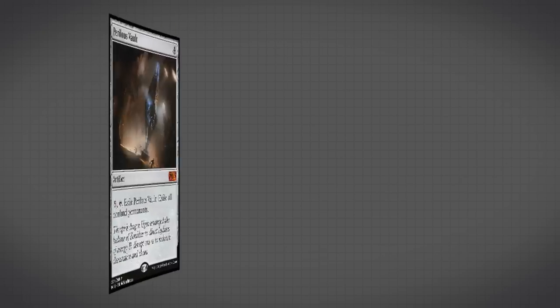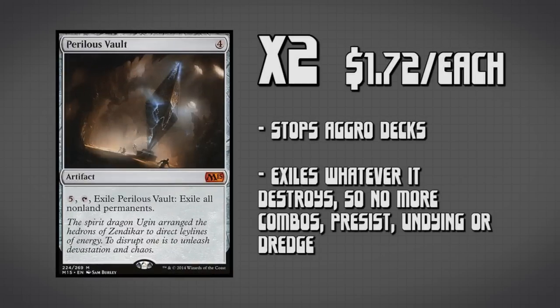The last non-creature we'll talk about is Pyxis's Vault — we're running two copies of this, and it is replacing Oblivion Stone because Oblivion Stone is really expensive (it'll be in the upgrade section). This allows us to wipe the board, so if we're against any aggro, mid-range, or combo strategy, we can completely wipe the board and then start over — usually when we already have Tron — and then start playing our giant creatures to win the game.